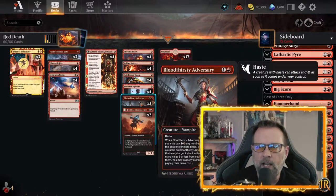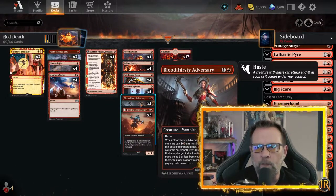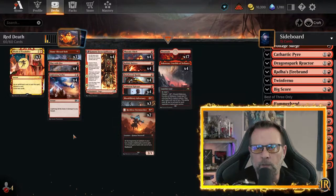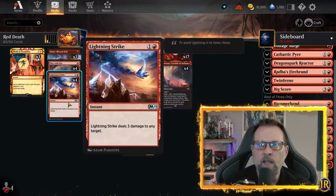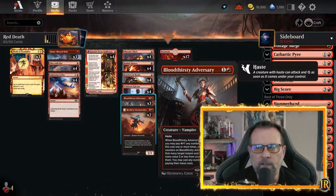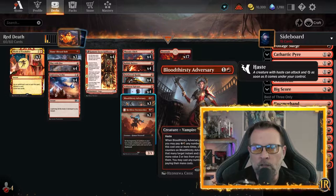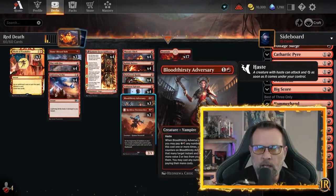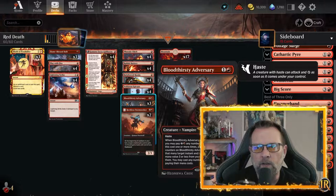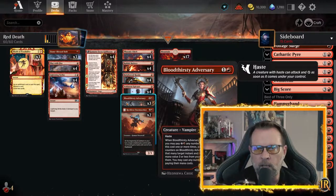Now for the upgrades: we've got three Bloodthirsty Adversary, which is a 2-2 that comes in with haste and can attack. If it comes in and you've got five mana on the board, you can pay another three to get a plus one, plus one counter and cast an instant or sorcery with mana cost three or less from your graveyard — like a Lightning Strike or Play with Fire. However, just drop this on turn two. We never get to turn five. By then you're either going to realize you've got to concede, or you've got enough to punch out the damage and that 2-2 on the battlefield is going to help you do it. I've never had to use the extra three payout, but it's there if you absolutely need it.